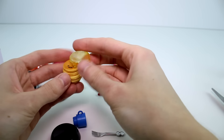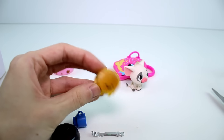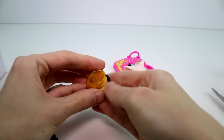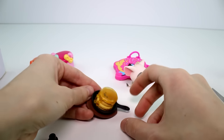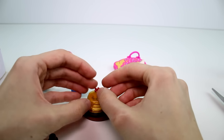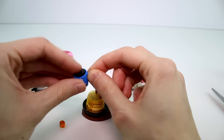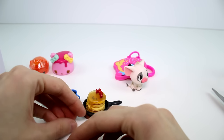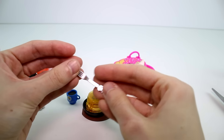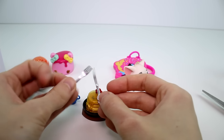We got the syrup for the pancakes. That just snaps on like that. I guess we put them in the pan, which goes on the chopping board. The strawberries - you can always glue these - go on there like that. And then we just have a cup of coffee, and that's that. And then we have some juice. Actually, that's the syrup. And then we have the fork and the knife. Fork's bigger than the knife, but that's okay.